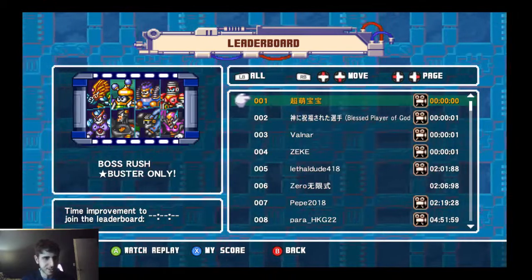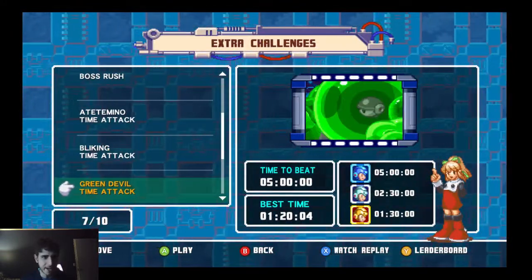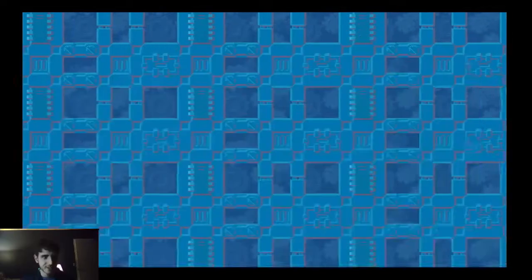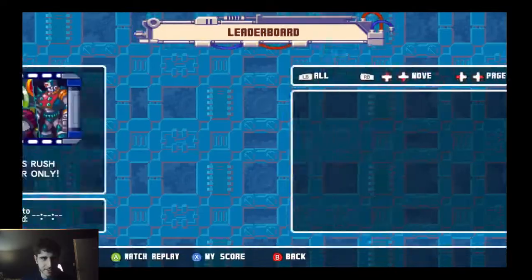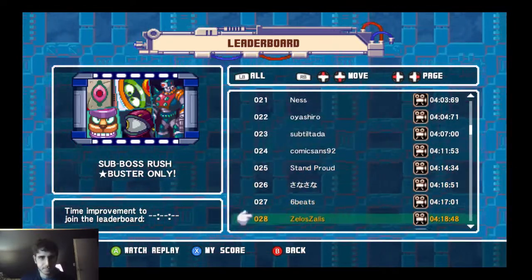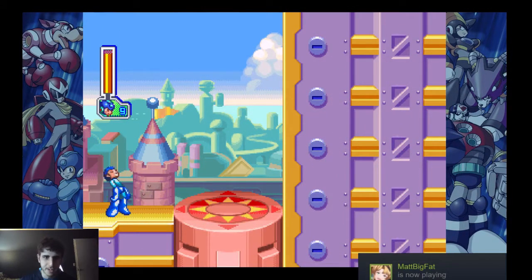Those are the Mega Man 7 challenges I didn't show. On to the Mega Man 8 ones — I don't think we missed many in Mega Man 8, so it's just the buster only challenges. Starting off with a sub boss rush buster only. The gold time is around six minutes. Let's go with Comic Sans 92 — I like this guy's name. This is the sub boss rush buster only in Mega Man 8, starting off with this guy from Clown Man's stage.